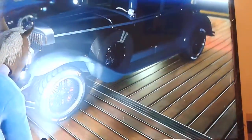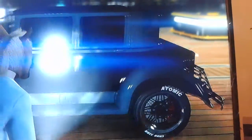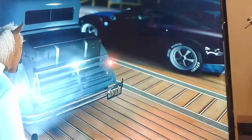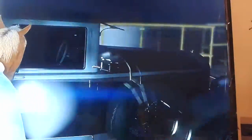Then we got the Albany Roosevelt. That looks to be a stock color but with custom rims. One of the older cars in GTA, but still decent.